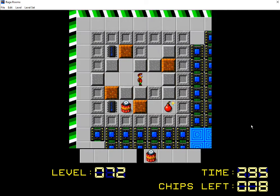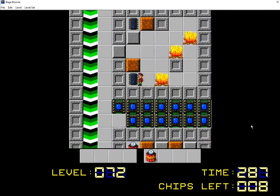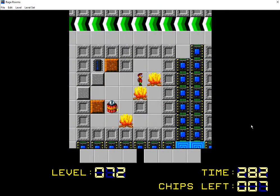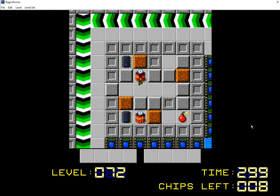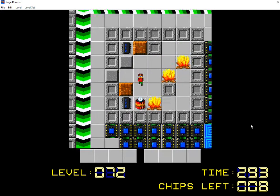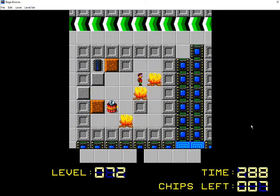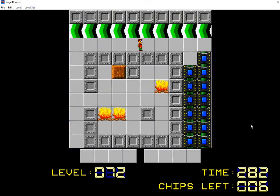Yeah, Rage Rooms. This is an interesting choice. So, this is a level where you basically have to build this giant way out for yourself out of each room, and not die like I just stupidly did right there. Kids, do not try that at home. That is not the way to go. But yeah, this is a really cool concept. And I remember in one of the rooms, you had to smuggle an extra dynamite out of it.